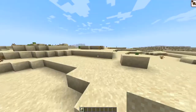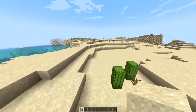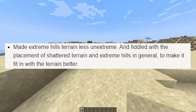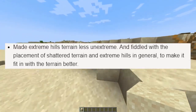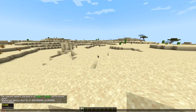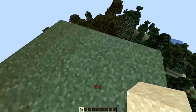Made snowy slopes less dirty again — for real this time, since it wasn't properly implemented before. Made extreme hill terrain less unextreme and fiddled with the placement of shattered terrain and extreme hills in general to make it fit with the terrain better.